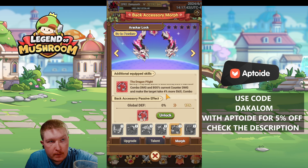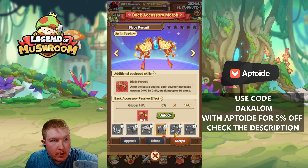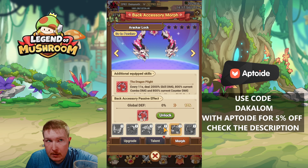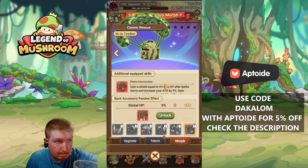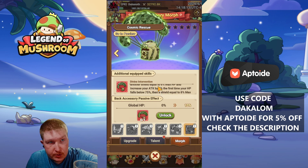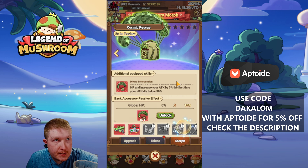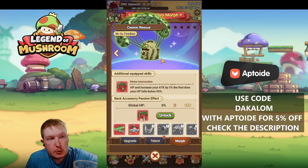The issue with Dragon Plight is the 11-second timer — it takes 11 seconds to proc, which means most people in PvP are not going to find it all that helpful. In PvE it very well can be. The Divine Intervention skill with commencement risk is kind of an interesting one — it gives you HP, then increases your attack, then gives you a shield, then more attack, propping over and over depending on how much health you lose. It's more useful for PvP but is more of a PvE-centric skill overall.